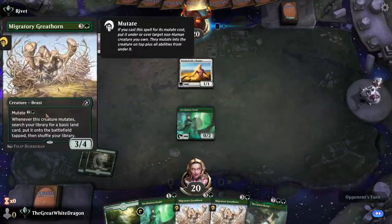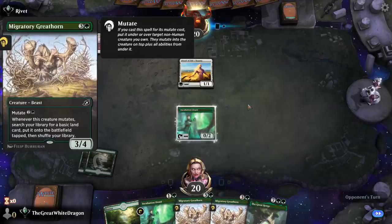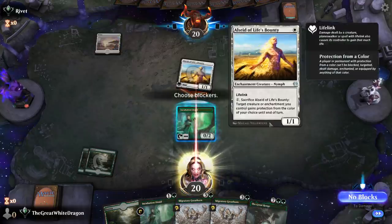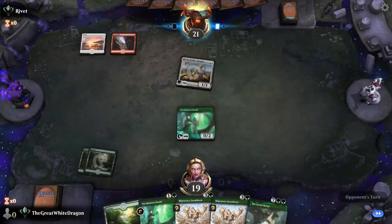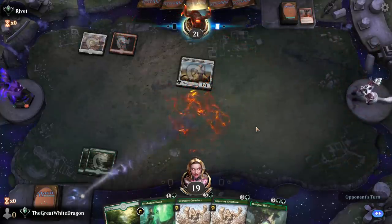We're gonna be evolving the incubation druid with a great horn — and if you know what I mean by evolve, well then boys, you know what I mean by evolve. I'm not gonna block that. That seems risky, that seems like a complete bait. That was probably a bait. It's still dead. Damn it.